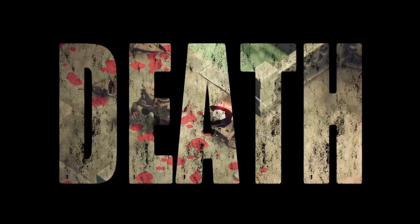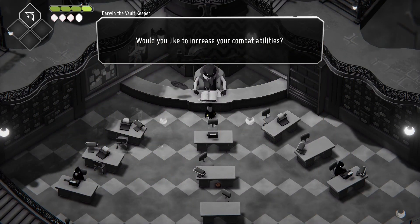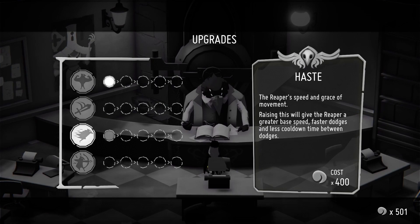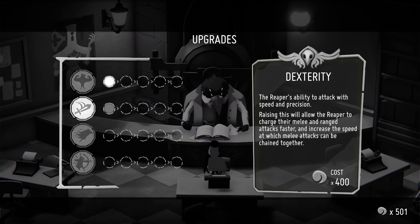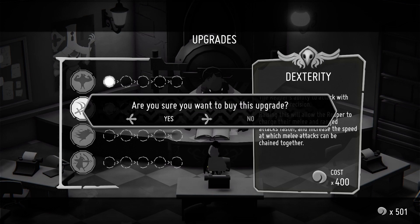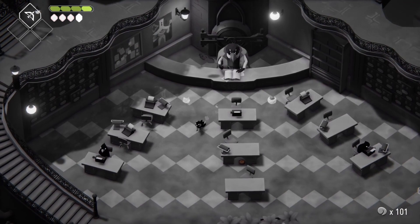With every enemy you kill, you'll acquire soul energy, which can be traded for strength, dexterity or magic upgrades for example. And that loop is pretty satisfying at first — go to an area, explore, kill lots of enemies, collect their souls, die and repeat until you've got enough to upgrade.